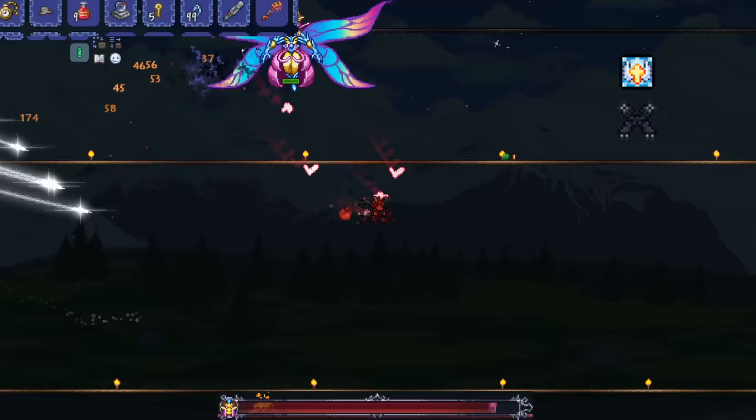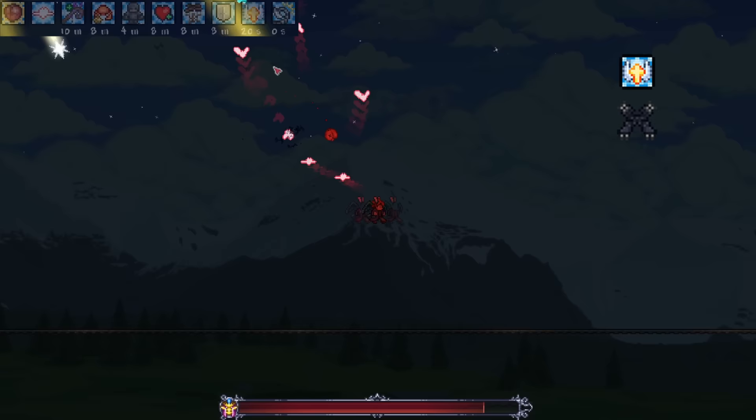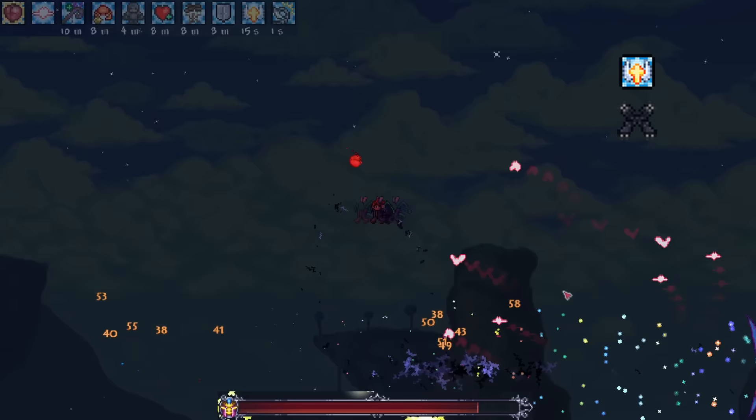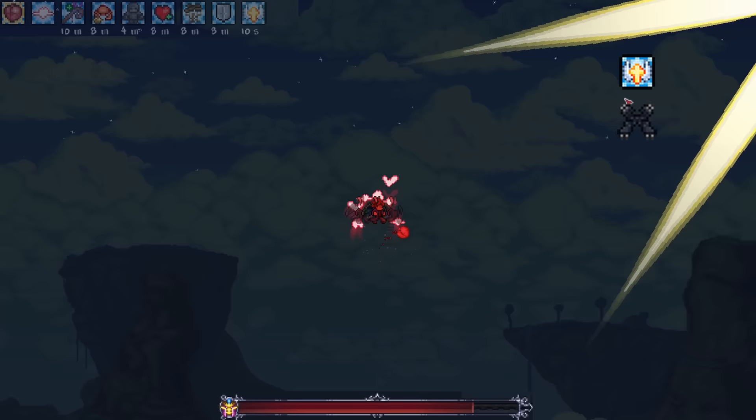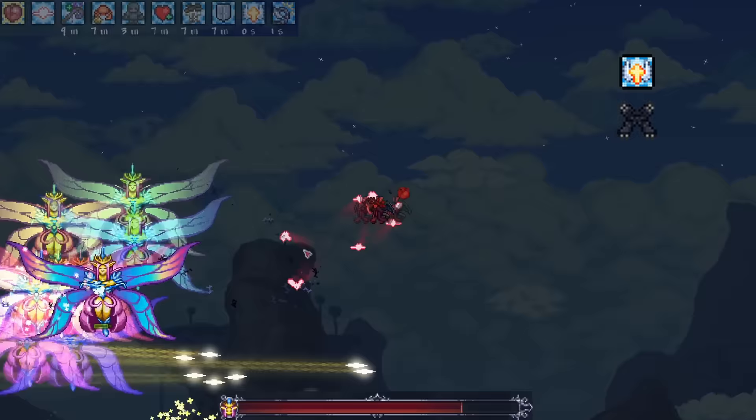So this voiceover will have to explain things. I will leave the entire fight uncut, and also show you how many times the dodges saved me. It might get a bit boring seeing a full uncut fight, but there'll be people out there who think I'm using god mode or whatever. I can try to explain how to avoid her and what attack pattern she does. There are three main patterns for the first phase, which I'll label and show you on screen.